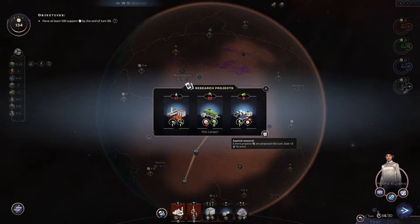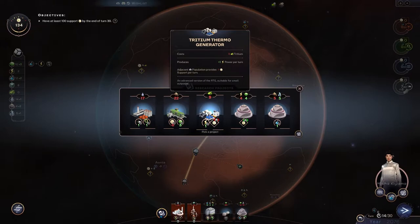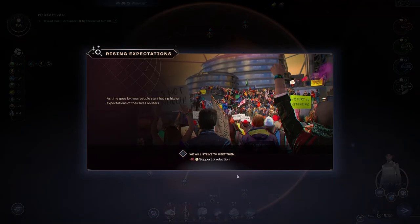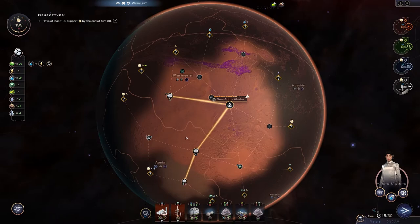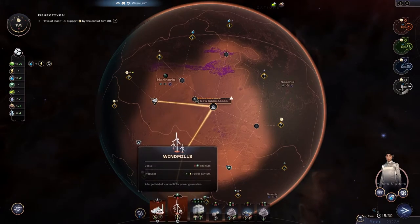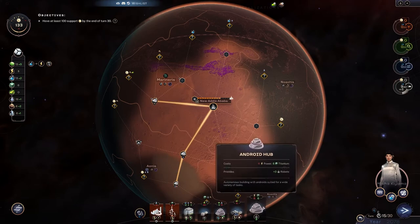We don't really have power to explore so I'm going to go for more cards — but those are all crap. I guess we'll take the basic power generator. Android hub — there we go, that's what we need right there. It's going to be three more turns before we can actually do anything though. We can't expand anymore so we just have to wait for the drone hub, sadly.